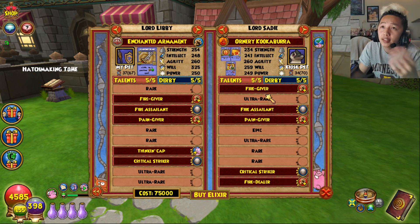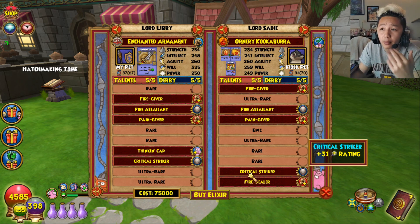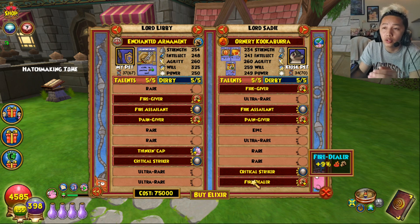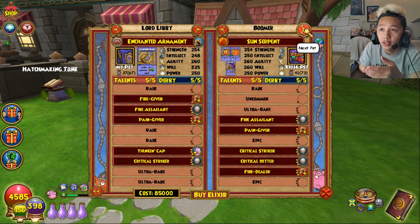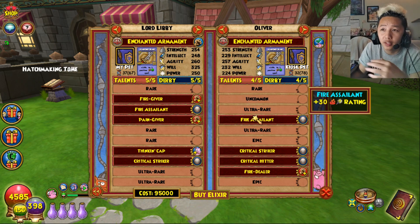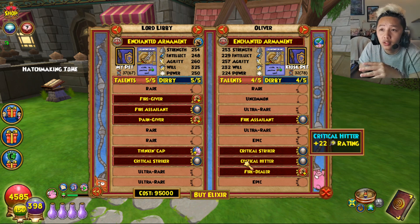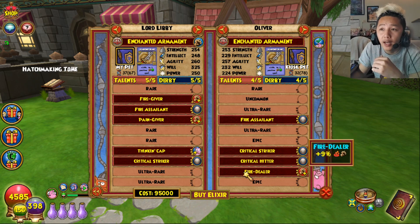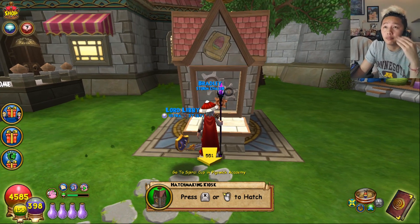Looking at the talents: fire giver is 6%, that's max; 57/32, that's max; pain giver 31 critical rating, that's max; fire dealer is 9% — the maximum is 10%, so you want near-maximum stats for the best talent outcomes. Another example pet has fire sun at only 30 where the maximum is 32, critical striker maximum 31, critical hitter maximum 23, fire dealer maximum 10. You want max stats on your pet.